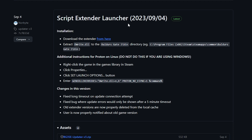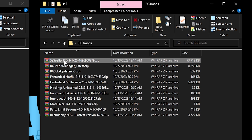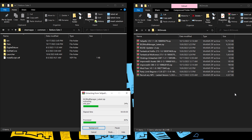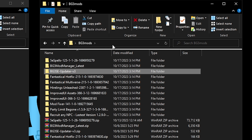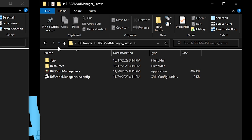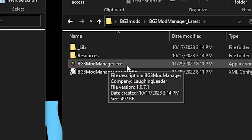Once you have all of these downloaded — all of these zip files — unpack them all into a folder. I've already gone ahead and made a Baldur's Gate 3 mods folder on my desktop. You want to take all these and unzip them to folders. You'll see they're all unzipped now. Then head into the Baldur's Gate 3 Mod Manager folder.